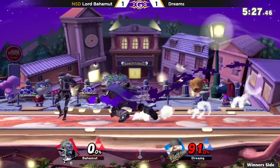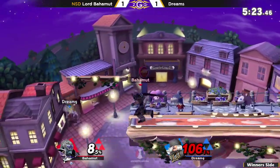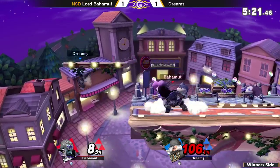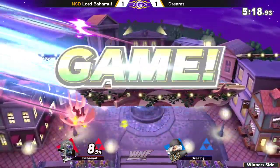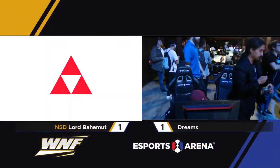If Sheik can just avoid Ganon's range, stay out of that mid range, and go for the long range — wait for him to throw out that side B or down B. But that doesn't matter when Ganondorf just one-frames you like that.